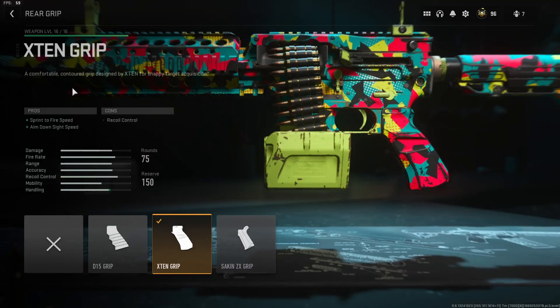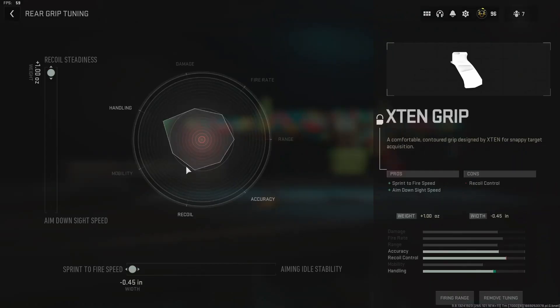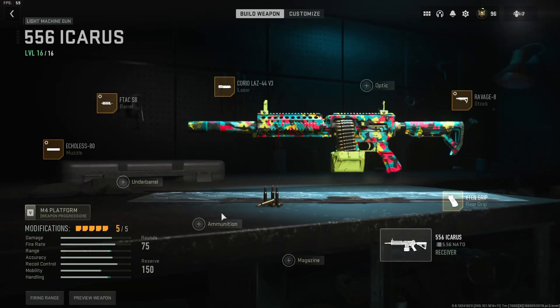Finally for the rear grip, I have the X10 grip — a comfortable contoured grip designed by X10 for snappy target acquisition. Sprint to fire speed, aim down sight speed, with a hit to recoil control, but it's not that big of a deal. In the tuning, completely maxed out for recoil steadiness and sprint to fire speed. Here are all the attachments I have on this class setup for the 5.56 Icarus.